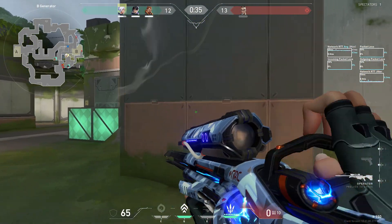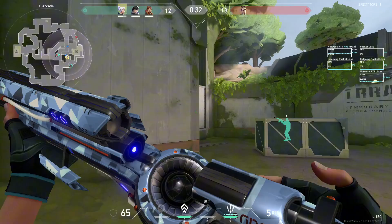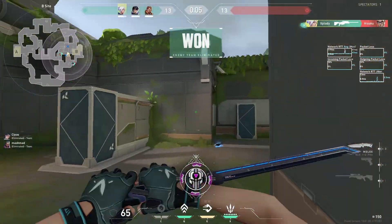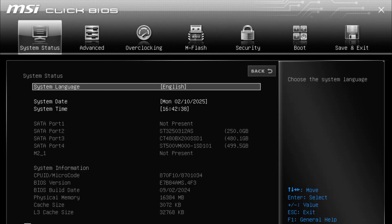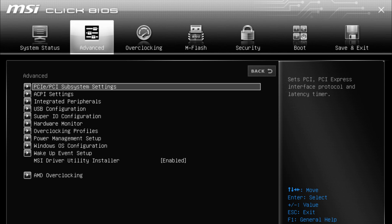How to disable Above 4G decoding in BIOS. Let's go through the steps to disable Above 4G decoding and test if it improves performance. Step 1: restart your PC and enter BIOS. Restart your computer and press the BIOS key repeatedly as soon as it starts booting. The BIOS key varies by manufacturer but is usually F2, F12, Del, or ESC. Step 2: find the Above 4G decoding option. Once inside the BIOS, look for advanced settings or PCIe settings. The option is usually labeled Above 4G decoding or 4G decoding under the PCIe configuration.